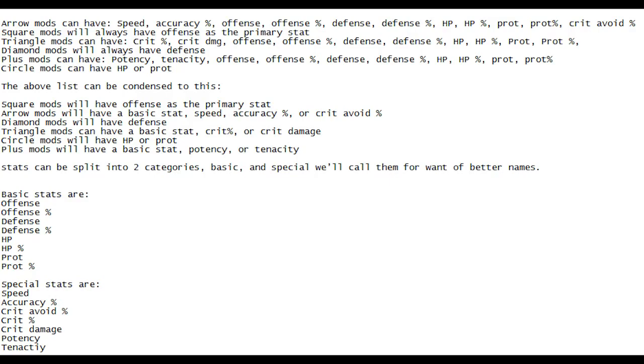The stats can be split into two categories. Basic stats would be: offense, offense percent, defense, defense percent, health, health percent, protection, and protection percent. Special stats would be: speed, accuracy percent, crit avoid percent, crit damage, potency, and tenacity.